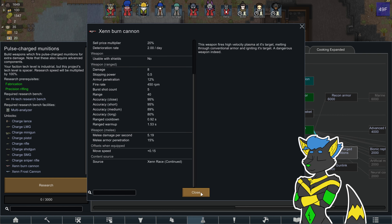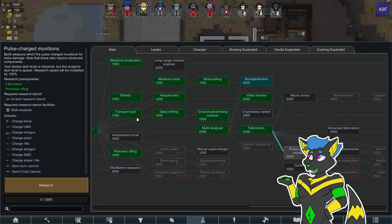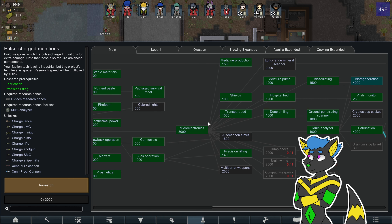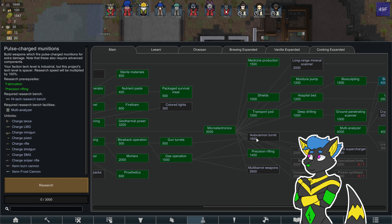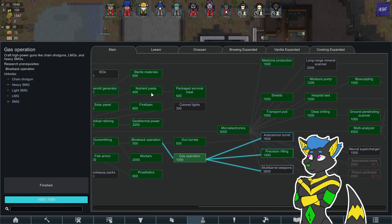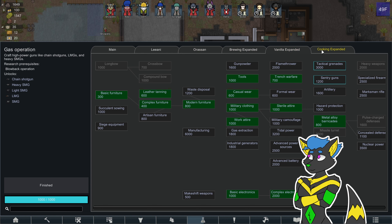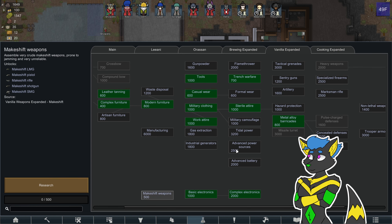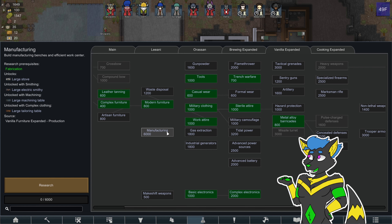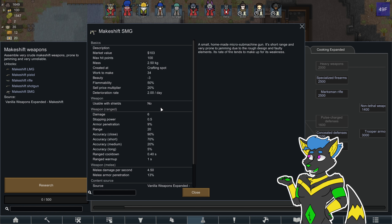I think the Zen cannons were insanely strong. Machining tables — Zen race. Might not be able to research that. Machine shotgun, heavy SMG, LMG. Definitely don't need makeshift guns. I wonder if those didn't require components — they probably didn't.